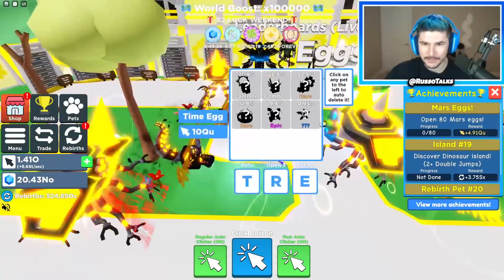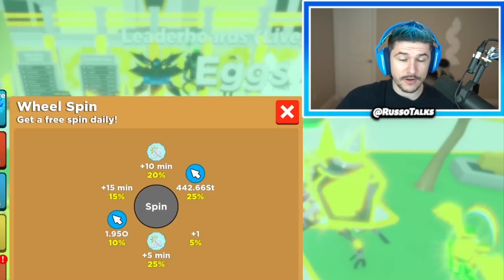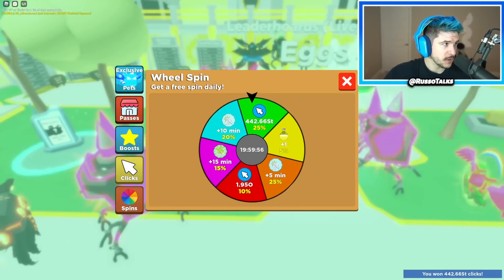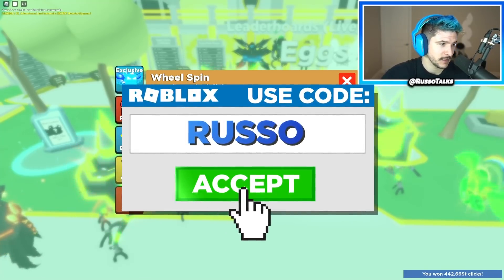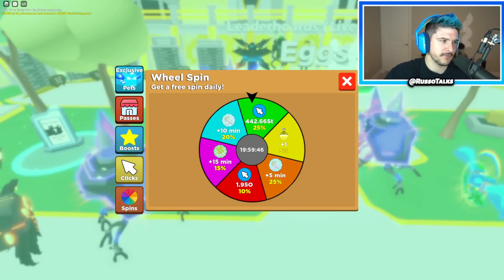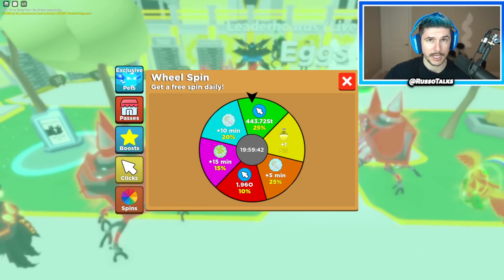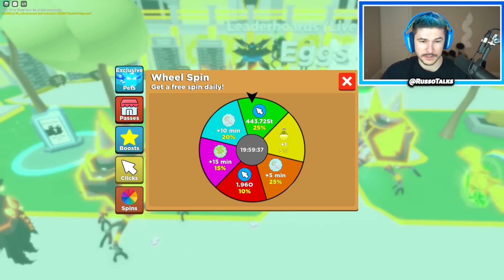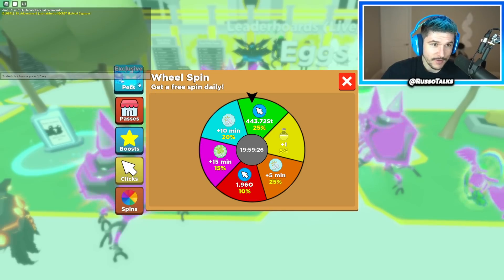Let's go ahead and open this time egg a bit. Do I have every boost on? There's new pets here I forgot about. We're gonna have to buy some Robux. Use code Russo and buy Robux for Premium, guys. I've been spending so much on Robux lately — thankfully I have a nice five-letter code, Russo. Code Russo at checkout.